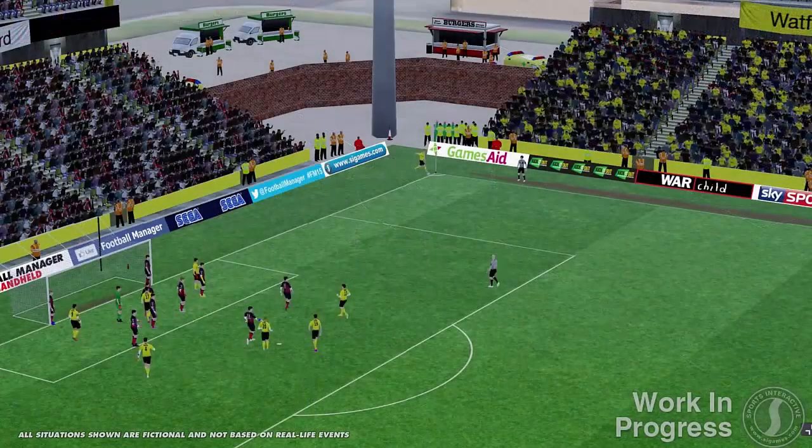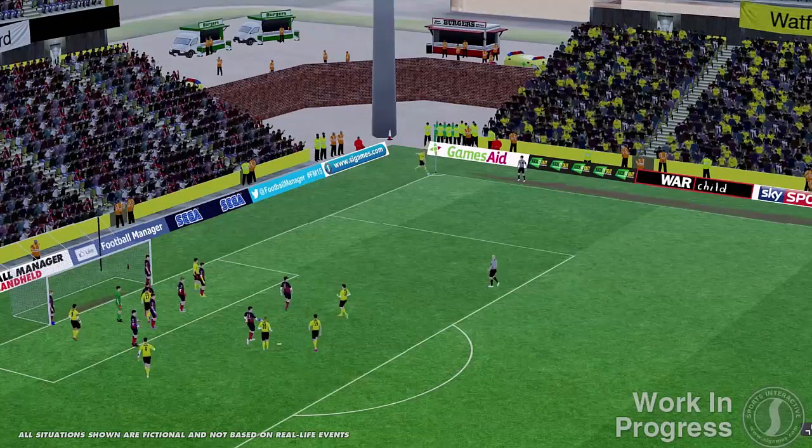The stadiums look great — there's so much more going on in them. They're not all exactly the same; there are different corner areas and surroundings. There are things like burger vans, ambulances, policemen, stewards. Something I noticed on the video and screenshots is that players have all different kinds of colored boots, as do the officials. It's just those finer details that make such a massive difference in this game.